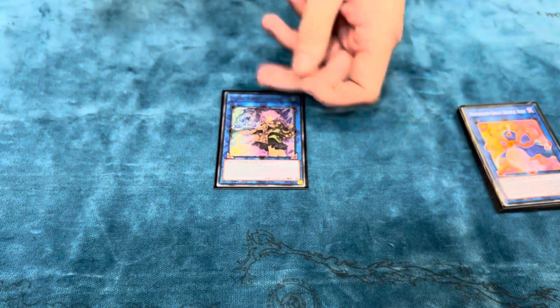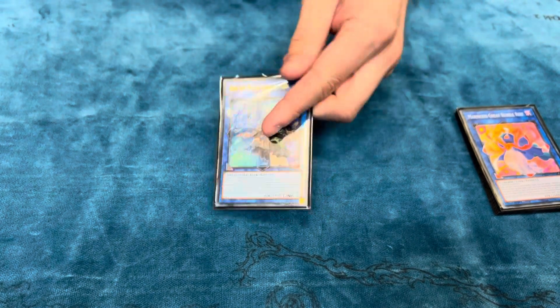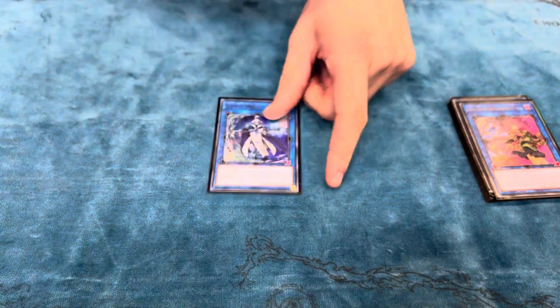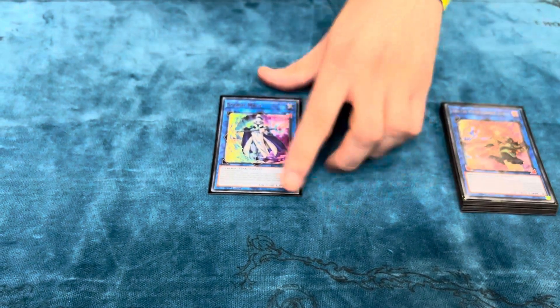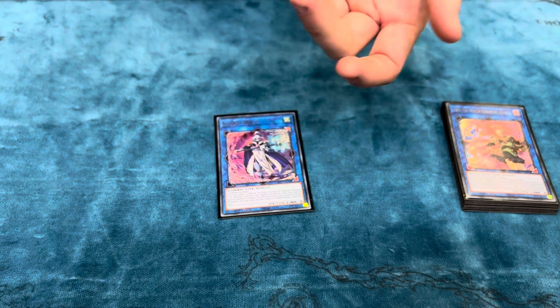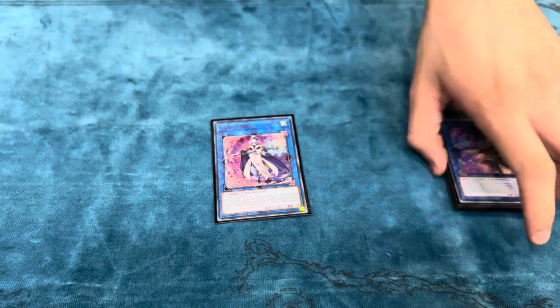Area Zero — I played against a Brave Mermail deck and this card just went in. That was actually my easiest match of the day — effectively the mirror. Splash Mage: we don't play Access Code, so this is mainly just for the one-card Link 4 play. It does come up sometimes in the grind, but not much.